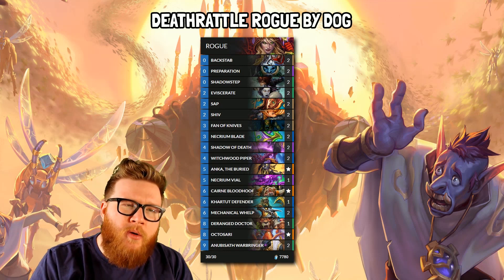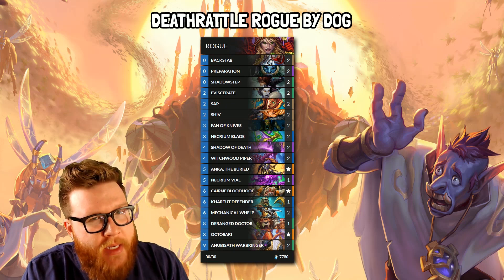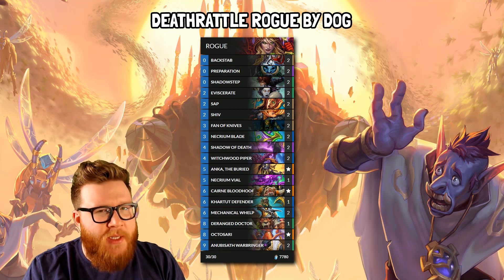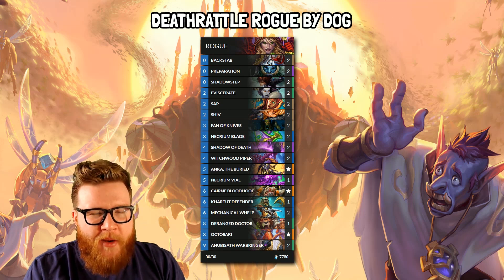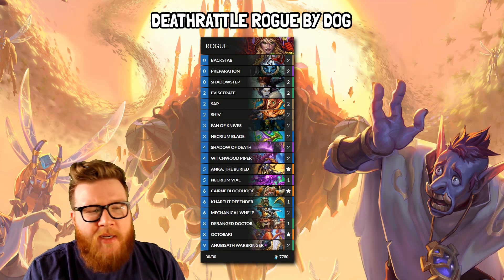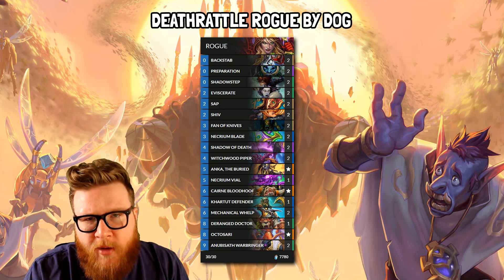Up next, I have a Deathrattle Rogue by Dog that prominently features Anka the Buried, the new Rogue Legendary. This deck crushed me twice in a row, so I'm pretty intimidated by it. It turns out playing Anka the Buried on turn 5 is ridiculous — if you have all these big scary legendaries at the top end of your deck, which this certainly does, you can create absurd amounts of value.